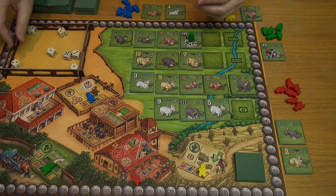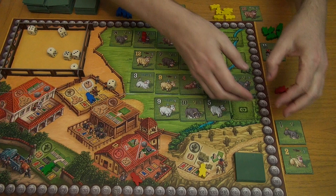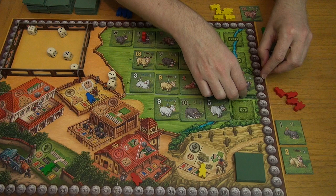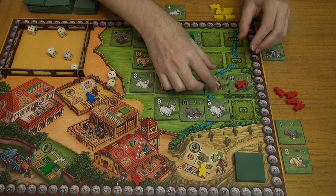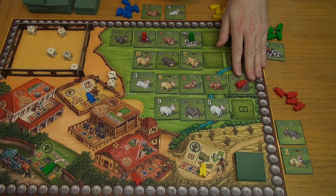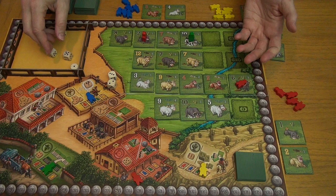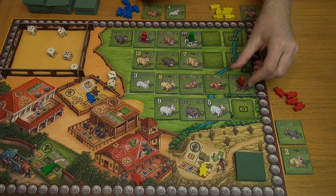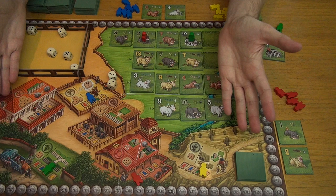Next player takes two dice and does something as well. You don't have to just claim something. Maybe I've got a black two and a black one - I want to add on to what I'm going. But sometimes you can't pay for a cow in full; you've got to do it in half measures. Maybe I take a three and there's a black six here with a small three on it. I lie the guy down - he's putting a claim on it but he's not really awake yet, not doing a great job. On a future turn, I can take another two dice to sum to three and then stand him up.